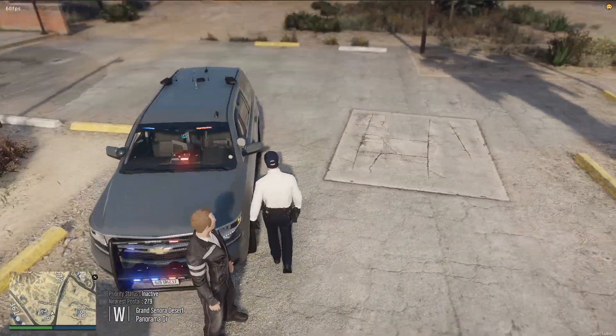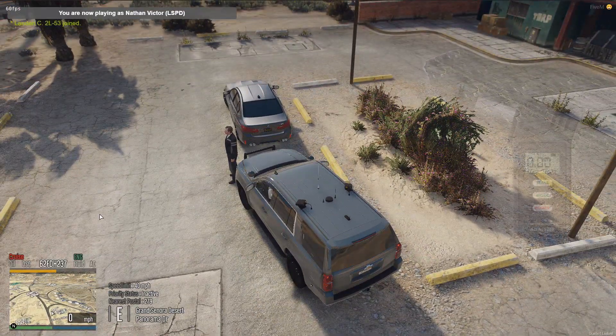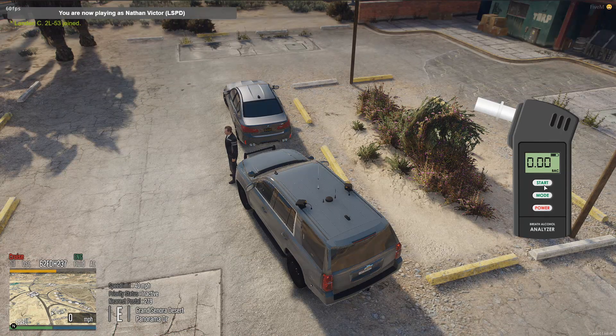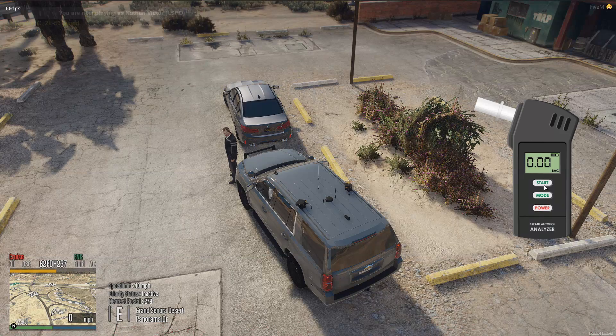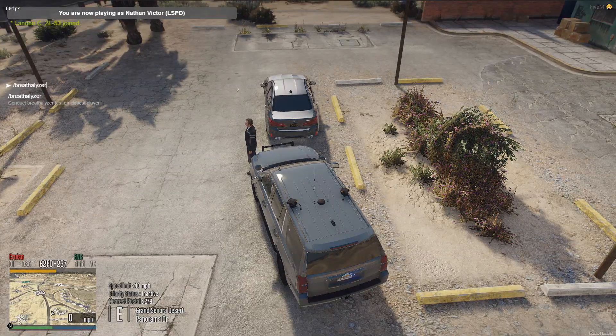The buttons that are functional: you have your start button, which starts the test on the nearest player. It sends that notification to them, they run the command, and the result pops up on your screen. It works proximity-based rather than entering a player ID. Then you have the power button, which just turns the display on or off.